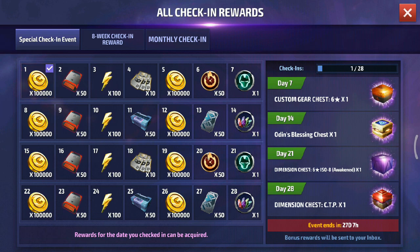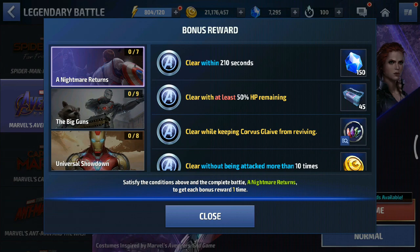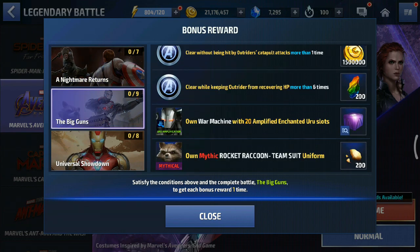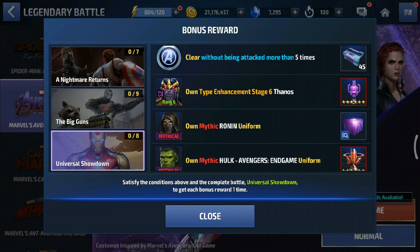We had the endgame update and the legendary battle. Most of you might have purchased the endgame uniform and done the legendary battle — it was the most fun legendary battle ever, even more fun than Spider-Man: Far From Home. For rank 6 type enhancement on Thanos, you're going to get a CTP of Rage for free just by enhancing Thanos's type enhancement to rank 6. That's a good thing — a CTP for 2,500 crystals, I'll take it any day.